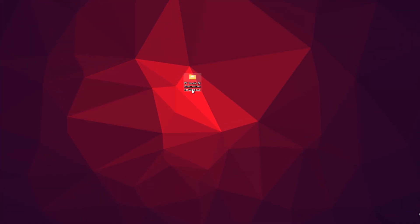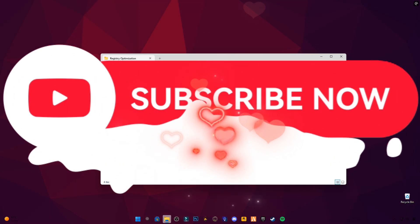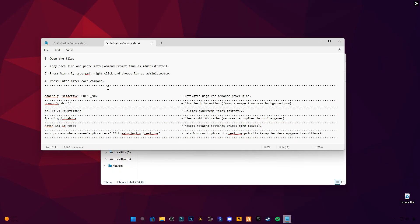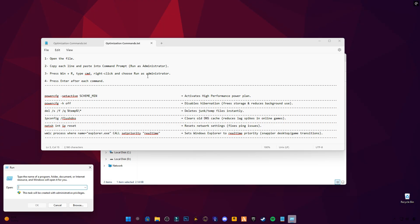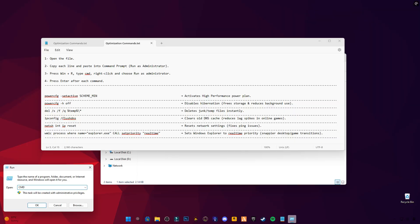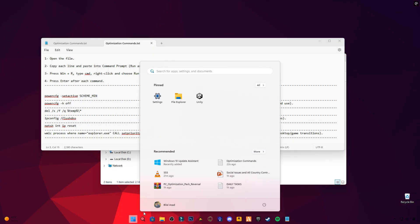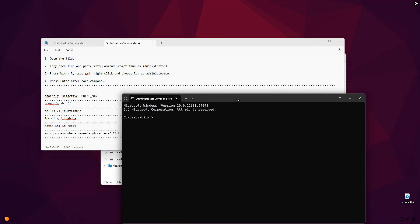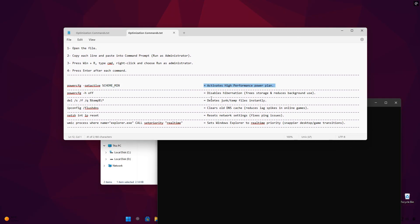Now, download my pack called PC Tweaks and Optimization for Windows from the link in the description. Inside the pack, you'll find three things: CMD commands, registry optimization files, and undo files to reverse changes if you want. First, run the CMD commands in administrator command prompt one by one. They clean junk files, reset network, boost responsiveness, and enable the best performance power plans.